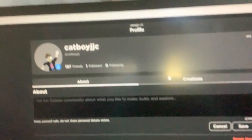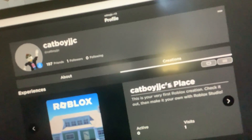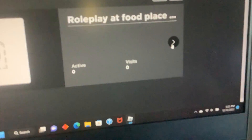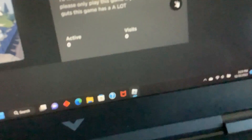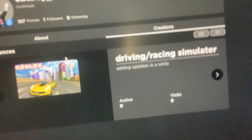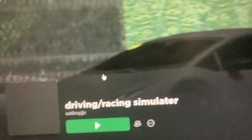Then you can go to Creations. You'll see Catboy GTC's place — click to the right. You'll have World Player Food Restaurant — click to the right again. I didn't enter that first one. It might be too graphical, so click to the right, and then you have this game: Driving Slash Racing Simulator. Click that game.